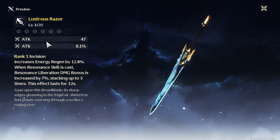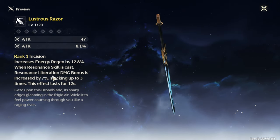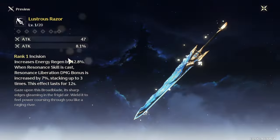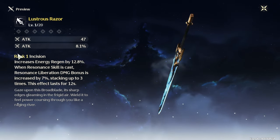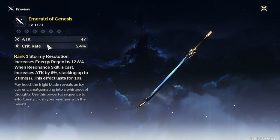The next one is the Broadblade Lustrous Razor. It also has increased energy regeneration, with an attack percent main stat and an additional bonus on your ultimate that stacks up to three times. I don't know which characters have a great use for that, but if you have Jiyan and didn't pull for the weapon, or Chixia, this might be a very good weapon for you if you're running those characters.